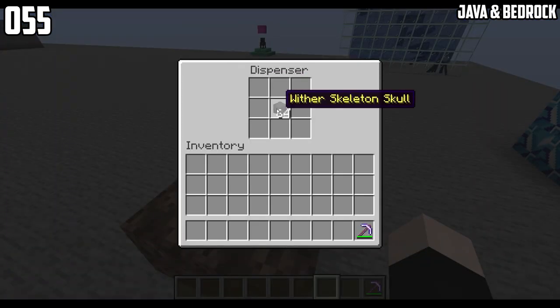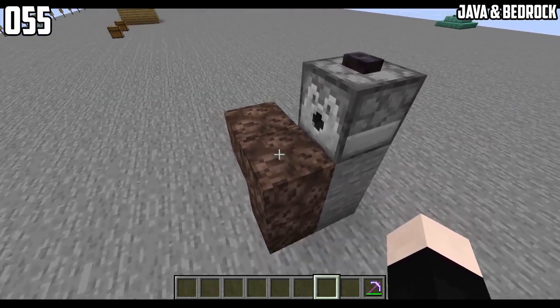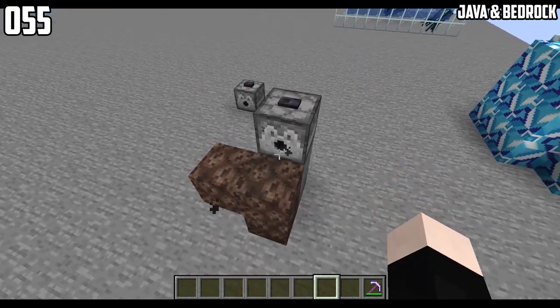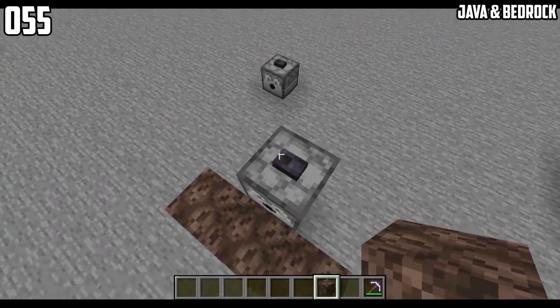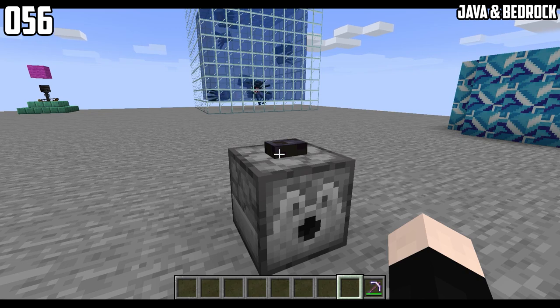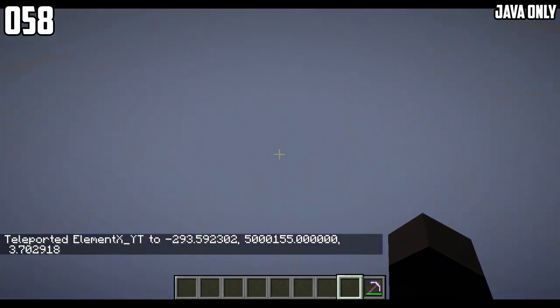The dispenser dispenses the wither skeleton skull just like a normal item if the wither framework is not complete. However, if it is complete, then it will place on the block. Dispensers can also dispense a shulker block. Villagers sweat before raids. If you go too far above while it's raining, then the rain will look different.